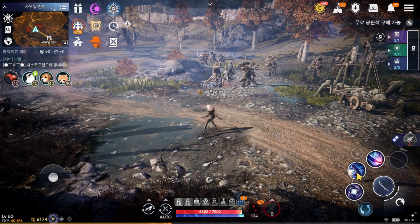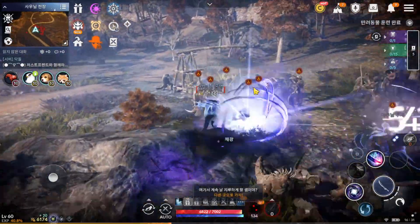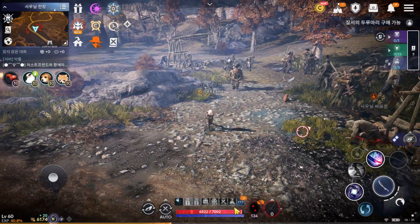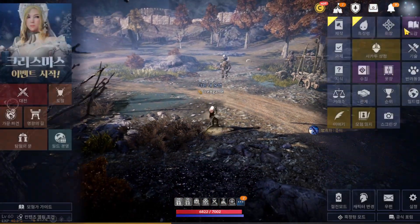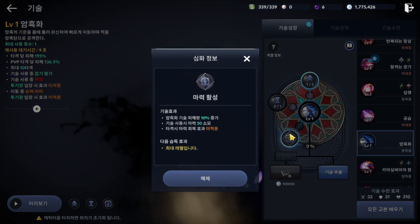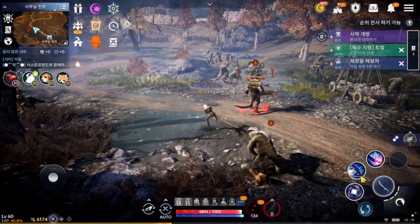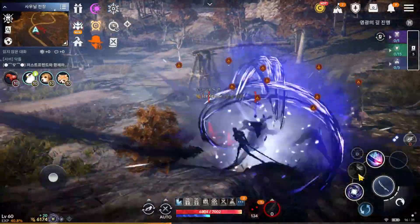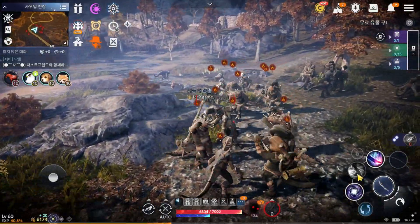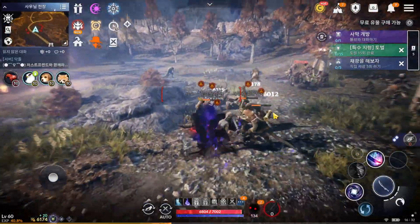Let me show you before and after activating. Before active: around 5,000 plus — not consuming mana. After we activate this one, other stats remain the same but it is now consuming mana and dealing around 6,000 plus. You will see it's consuming mana now — that's how it's applied.